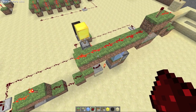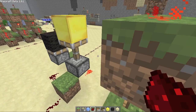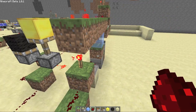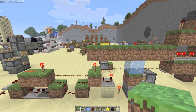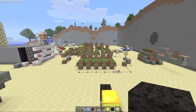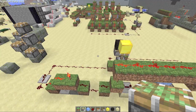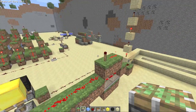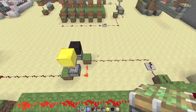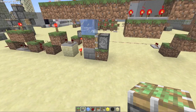You could use this one thing to set an array — you could link it directly to an RS-NOR latch. But if you want to make an array, you'll need monostable circuits. Because as you can see, this is always on, and you don't want it to be always on in an array.